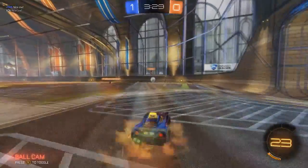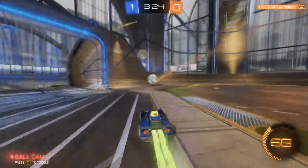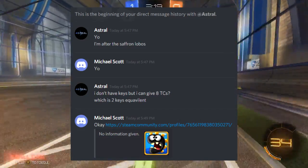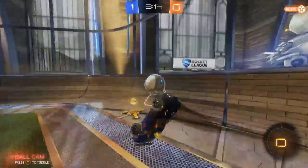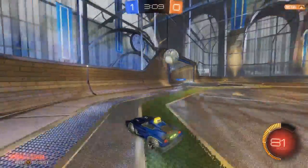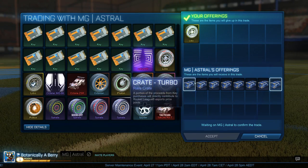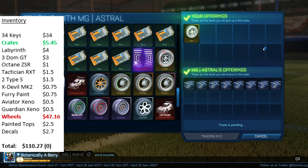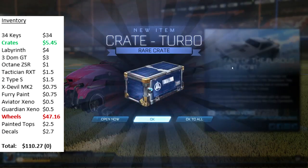The next trade comes from Discord. While posting ads on Rocketly.com I was also posting ads on Discord, and this guy was interested in my Saffron Lobo wheels. Painted Lobos, except for white, are pretty difficult to sell — I'd suggest white, but other colors I'd say avoid them, especially if you only have a few keys as they're going to be slow to sell. However if you've got around 50 keys, you can maybe look into some painted Lobos. This guy offered me 8 turbo crates for my Saffron Lobos — 8 turbos at this time was worth about 2 keys, and that's what I was trying to get for the Saffron Lobos anyway, but I went with the crates because I felt they'd be easier to trade.